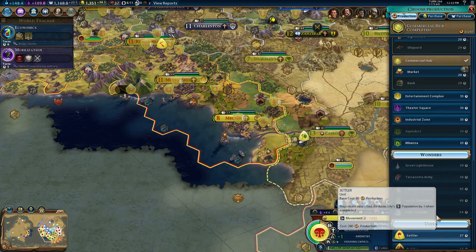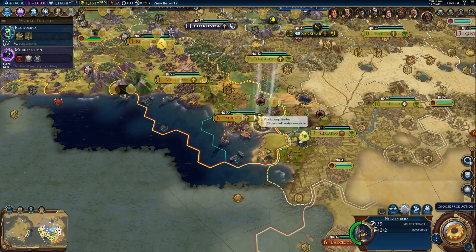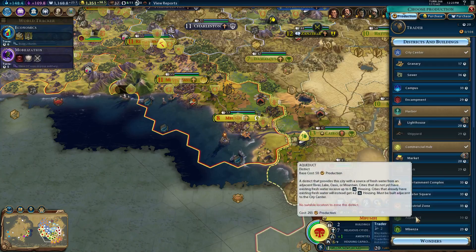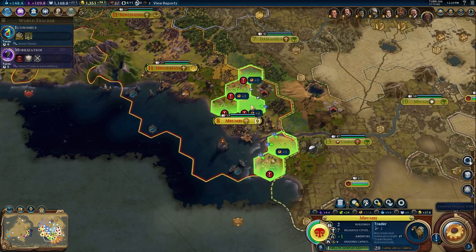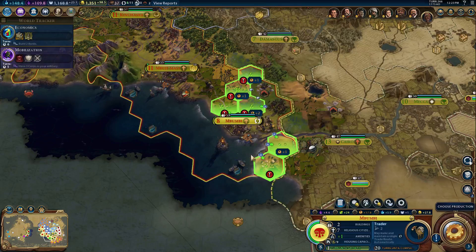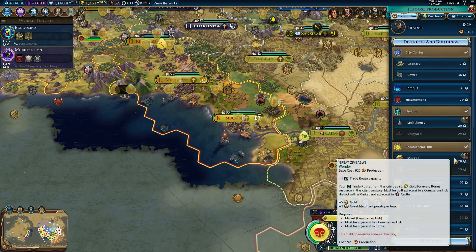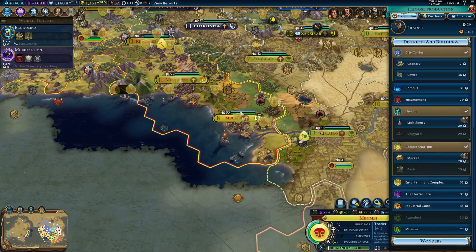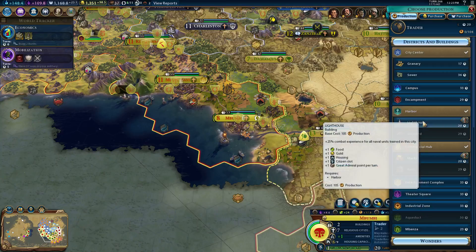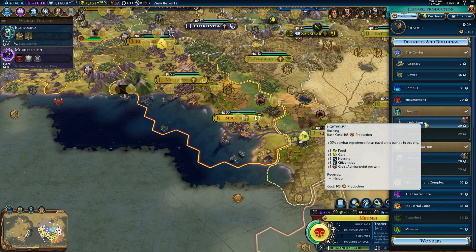We are running low on housing but also running low on amenities, so I'm not going to worry about either of those. You do not produce very much — why don't you worry about yourself instead of worrying about other towns? Is there anything to get your production up, like putting an industrial zone in here? Would I get plus two? I should have someone come down and drain the swamp first. I could do that by building a builder, but that's going to take like 24 turns. At least you'll produce food and gold — I guess we'll do you.